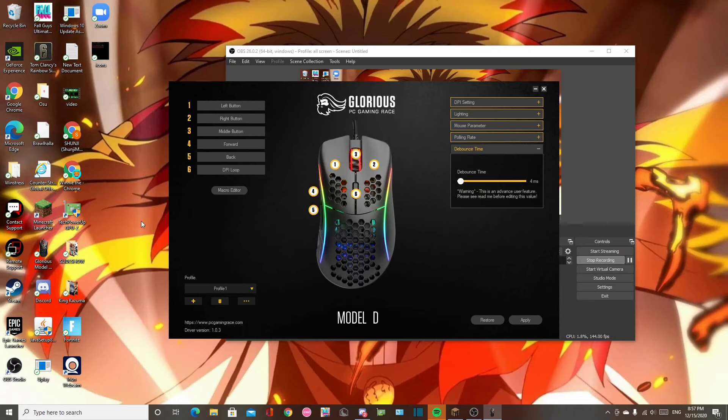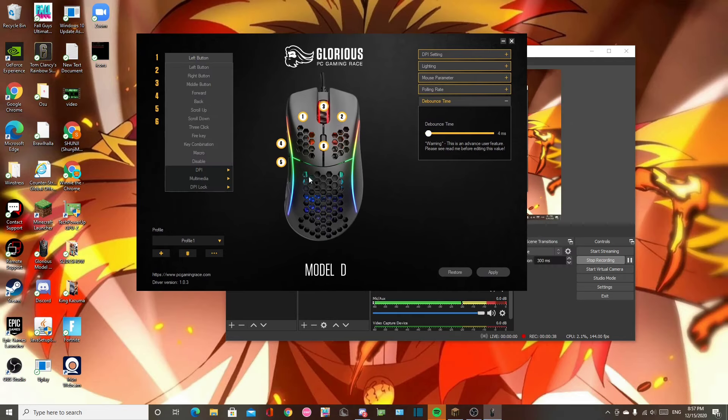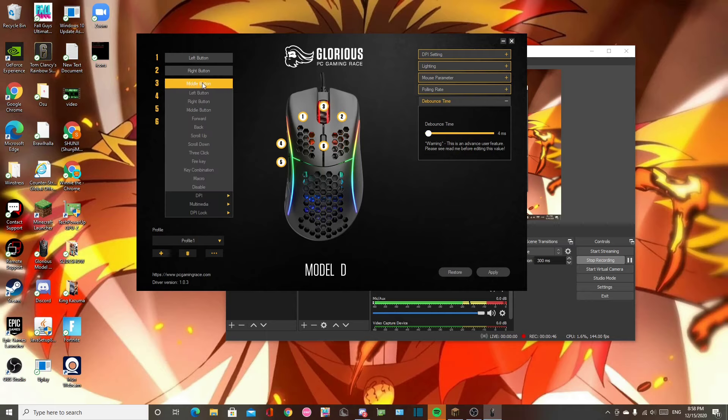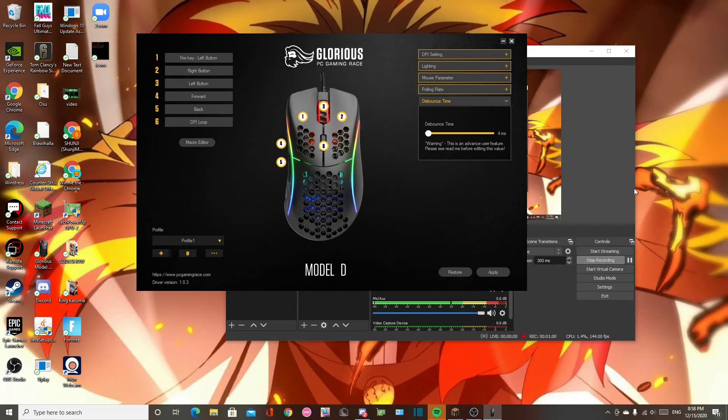First, get out of Minecraft and go to the Glorious software. Go to the left button and change it to fire key, then press OK. It's going to say one button must be configured as click, so change your middle button or any button you don't use to left button, then change the actual left button to fire key. Set the interval to eight and loop to two, press OK and apply. Also change your debounce time to 4ms and apply that as well.